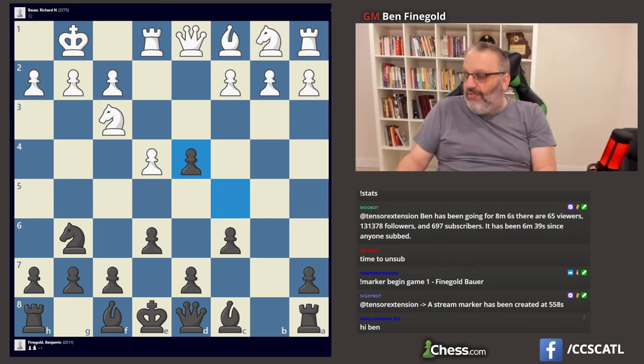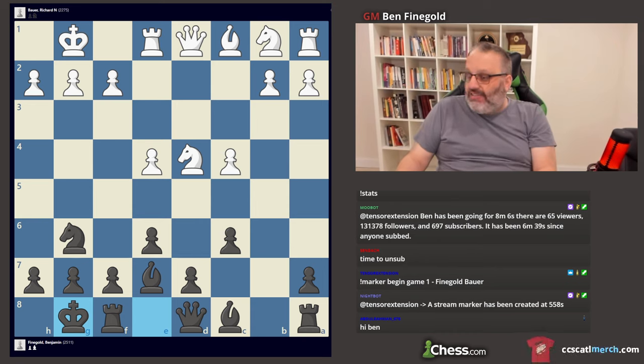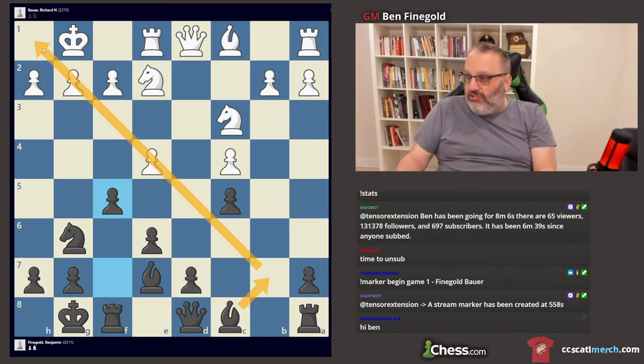So now the engine already prefers Black. The engine wants to take with the Queen since I can't play Knight C6. The engine already says Black has a big advantage. I don't have those messed up pawns on the Queen side. And I play F5. I like playing F5 in this opening because I always feel great about my Bishop since my opponent traded off their Bishop.